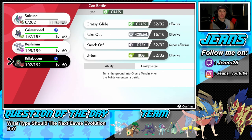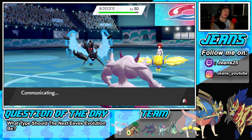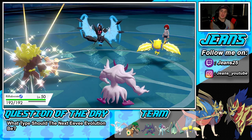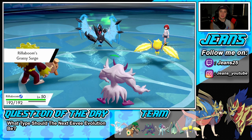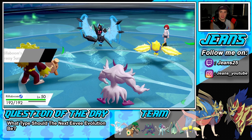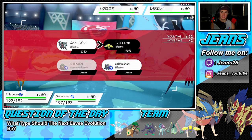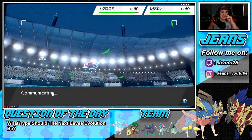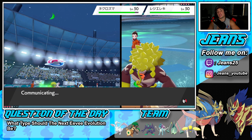He shows a Life Orb. I'll bring out Rillaboom — not even going for Fake Out, just straight Grassy Glide into Regileki, and Knock Off into Necrozma. Hopefully it's not Sash on Regileki — that could be big with the Grassy Glide. Or maybe I should double down into Necrozma. Reading a Protect from Regileki — we'll see how this plays out.